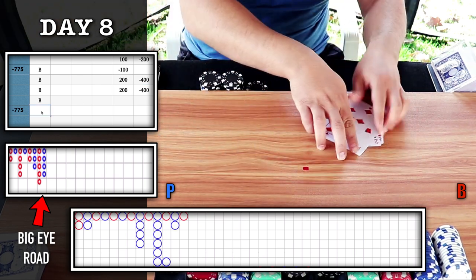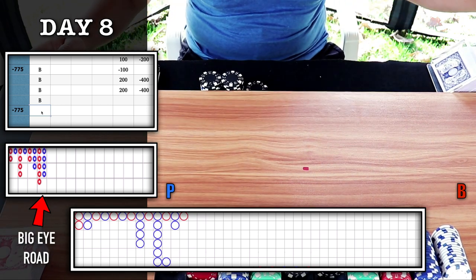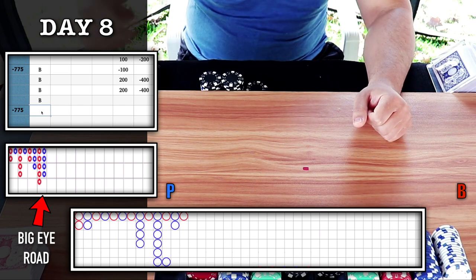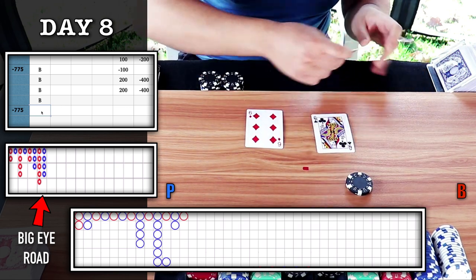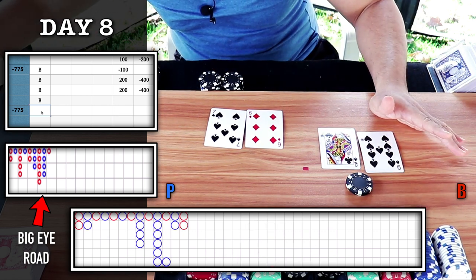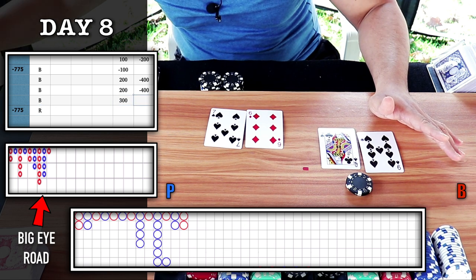From here on out, we have one opportunity to hit back-to-back at the $300 level now. I'm looking for red still, so I'm going to bet on banker. $300 on bank. Natural nine, banker wins — we get our red circle. Plus 300.